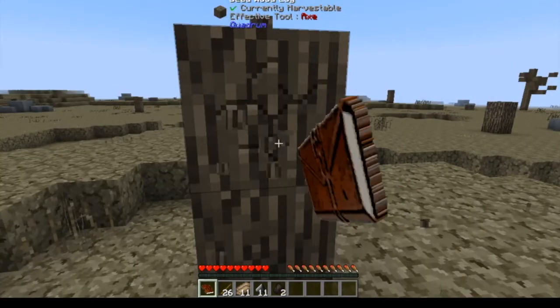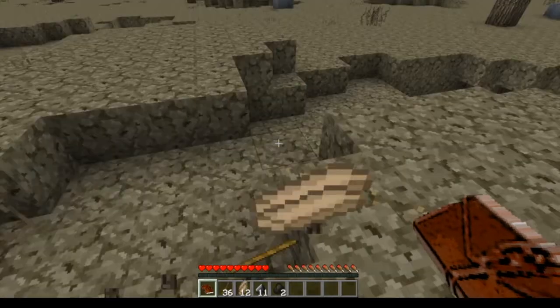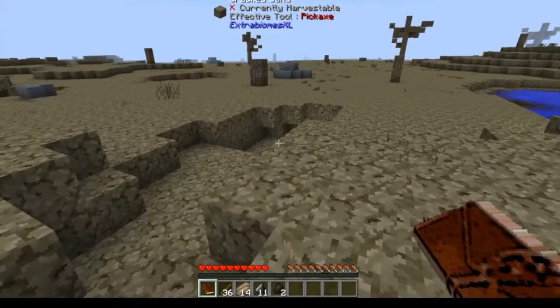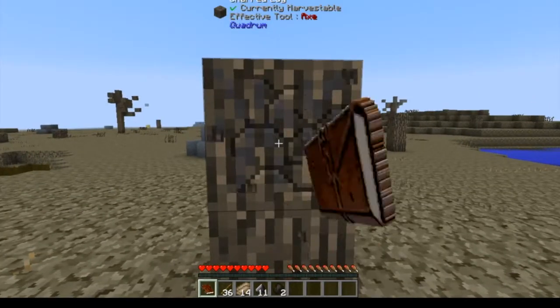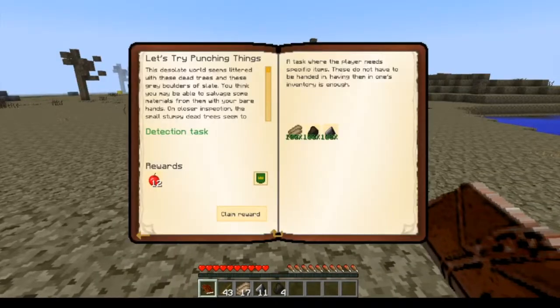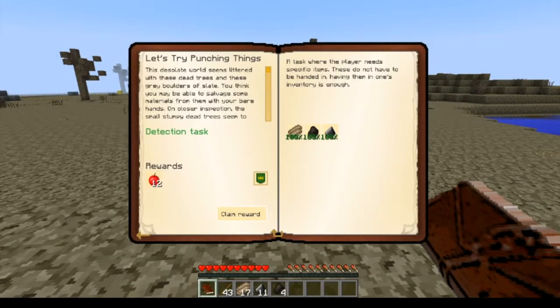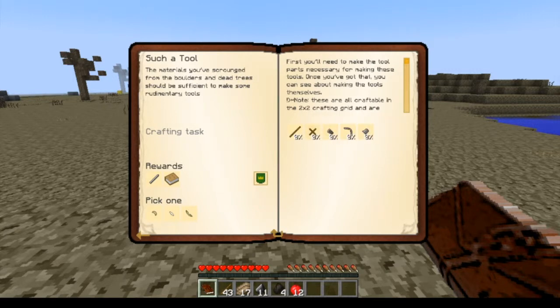You can find it on the internet or on the FTB launcher under texture packs in maps, I think it's called. So after we collect all this, we get an achievement, we get apples — and that awesome completion screen.